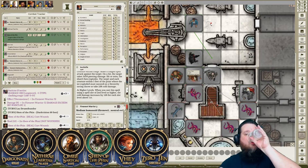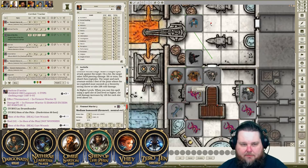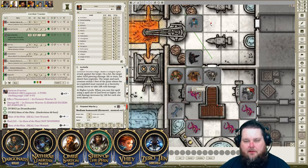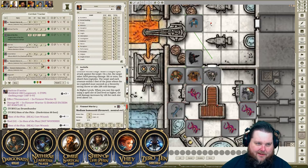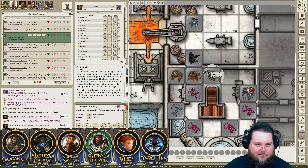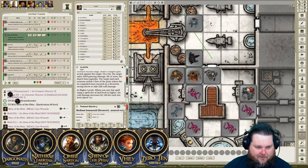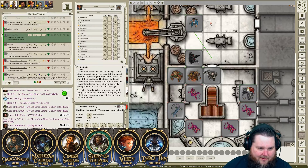I'll cast Sacred Flame on the one right in front of Zero. Stand by for crazy dice rolls. Well, at least you only got two that time.